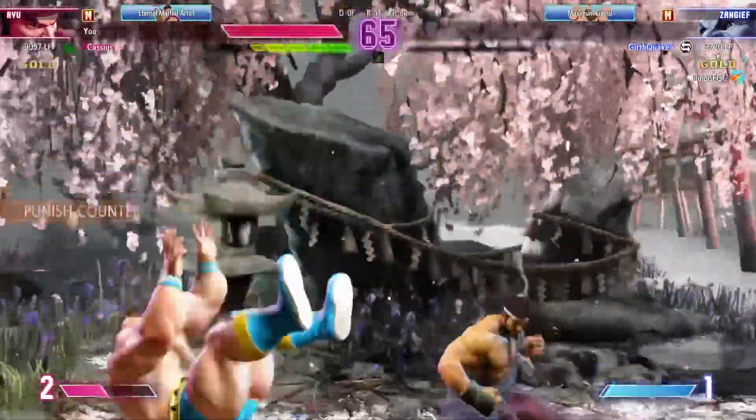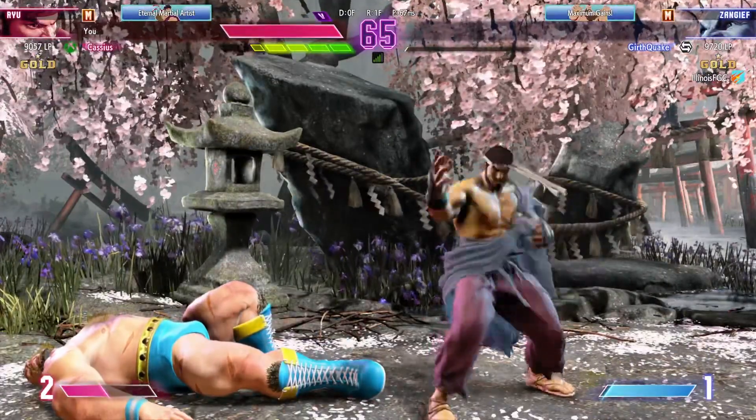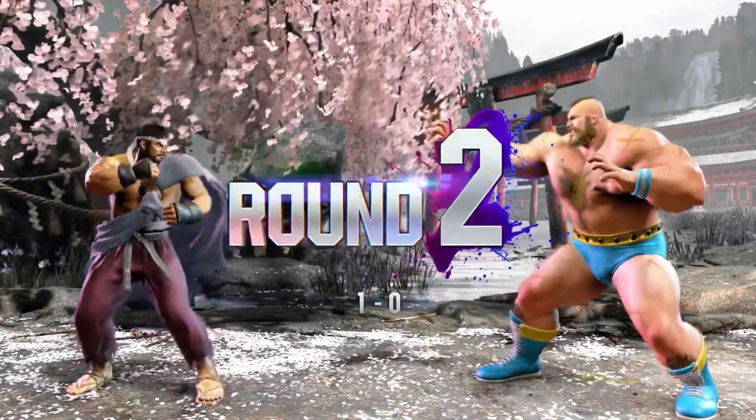Player 1 is maintaining the corner position for some juicy pressure — experiencing burnout. K.O. Player 1 on the board first with a win. They'll want to keep the pressure on.